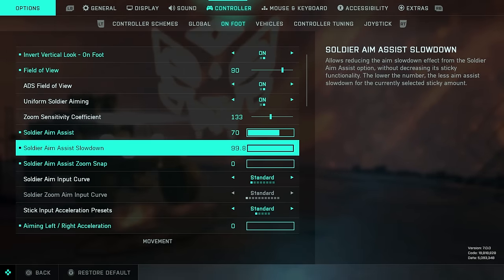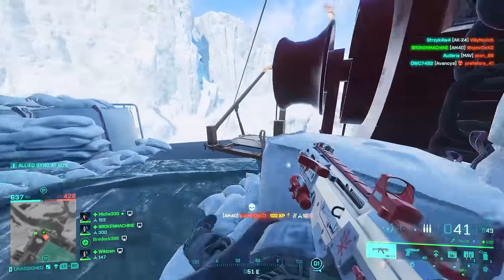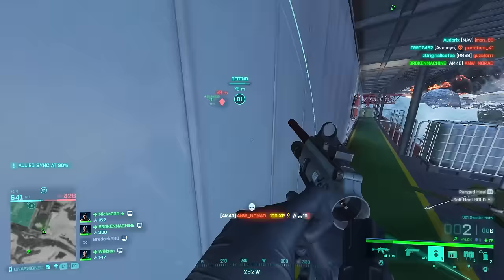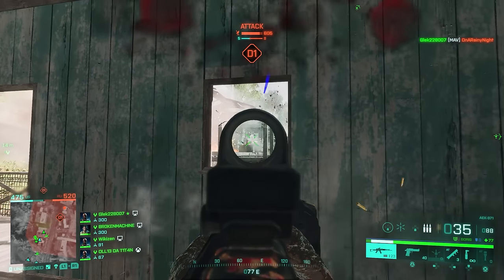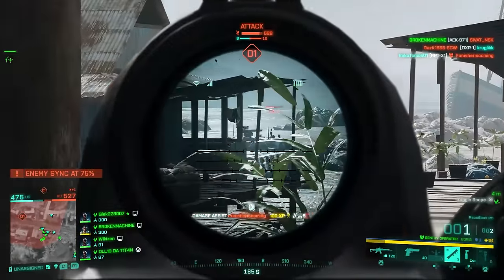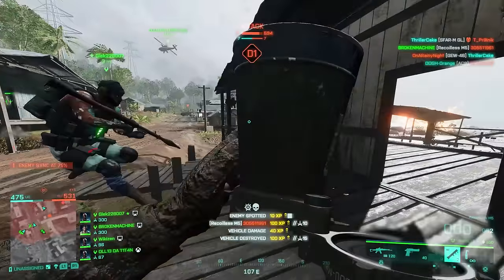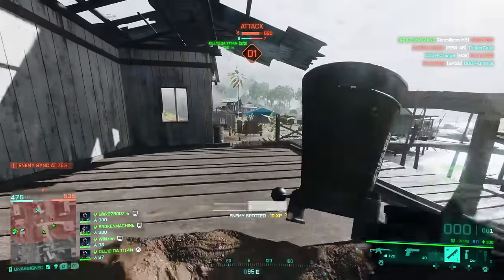Slowdown is the slowdown effect from the soldier aim assist option without increasing its sticky functionality — your aim just kind of slows down when you're on target. I would leave this on 100. Zoom snap is when aim assist snaps to targets for you. I have this on zero, as all of my snaps are exactly me doing them. I'm not a big fan of snap aim assist; I would recommend zero. If you're new to the game, leave this on 100.